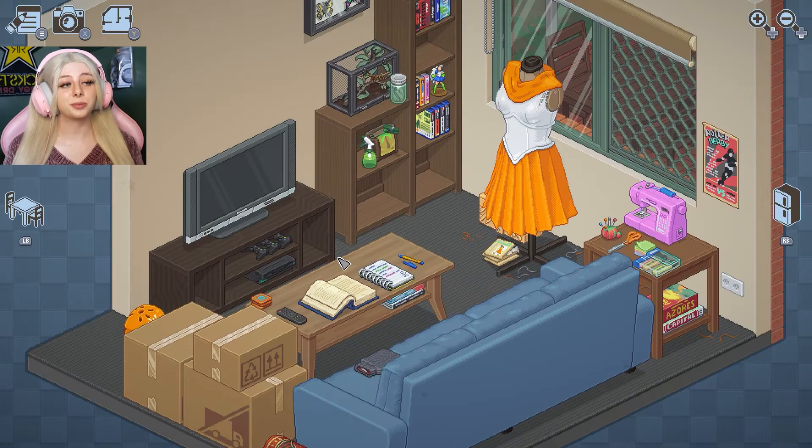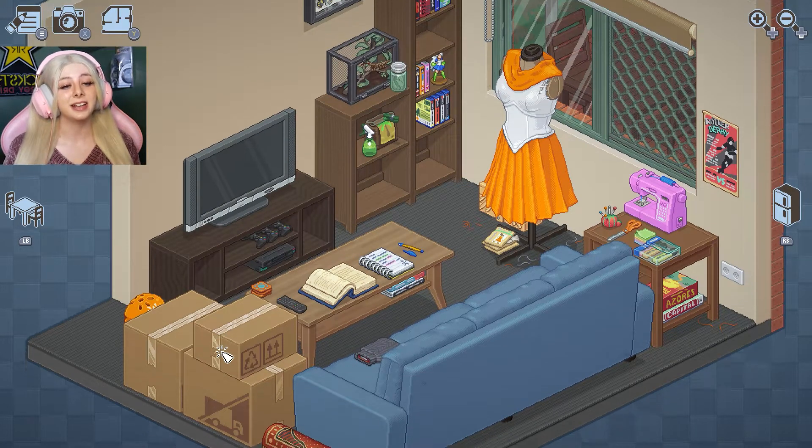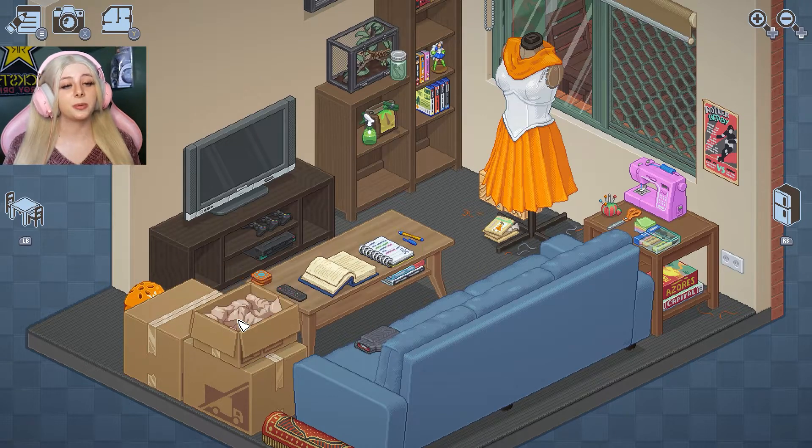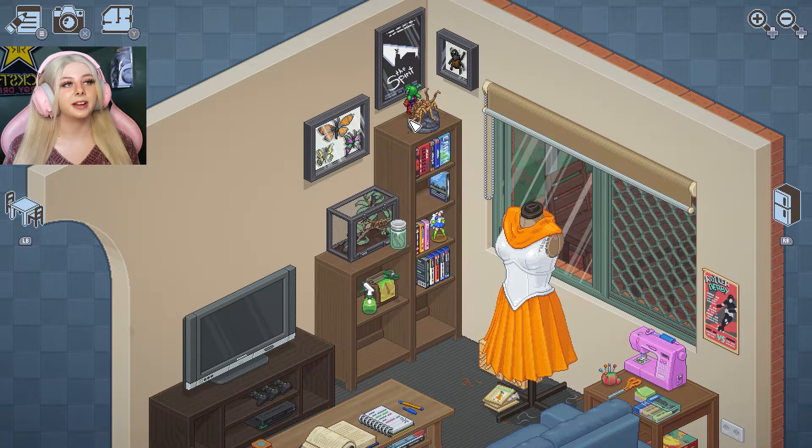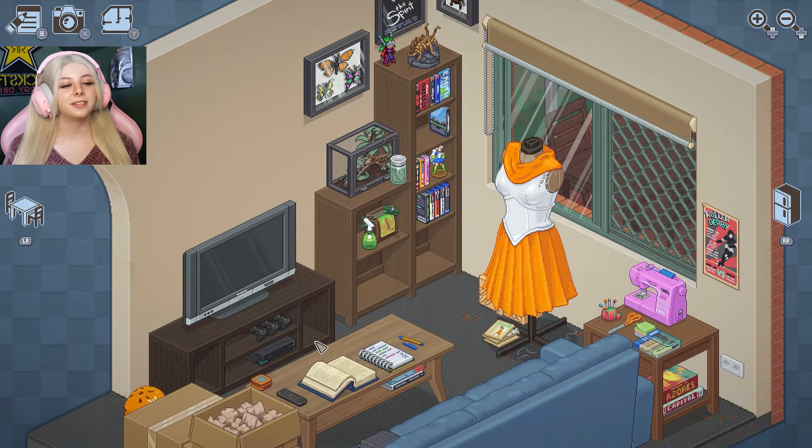Let's resume and get back into the chill zone that is Unpacking. We're just going to start in the living room, start with a box — that's what you do — and we're going to start putting books on the shelves just like that. We actually have shelves now which is nice. Oh, the little action figure came with us. Cute. Let's put them on top here.